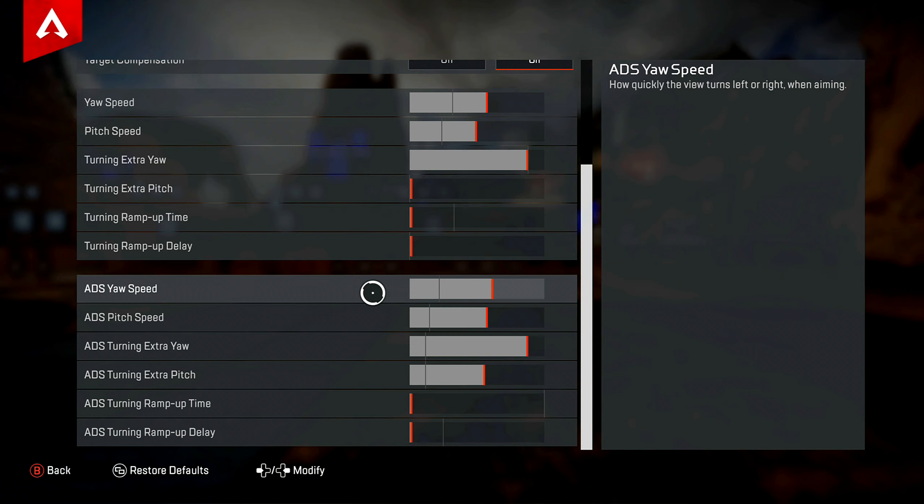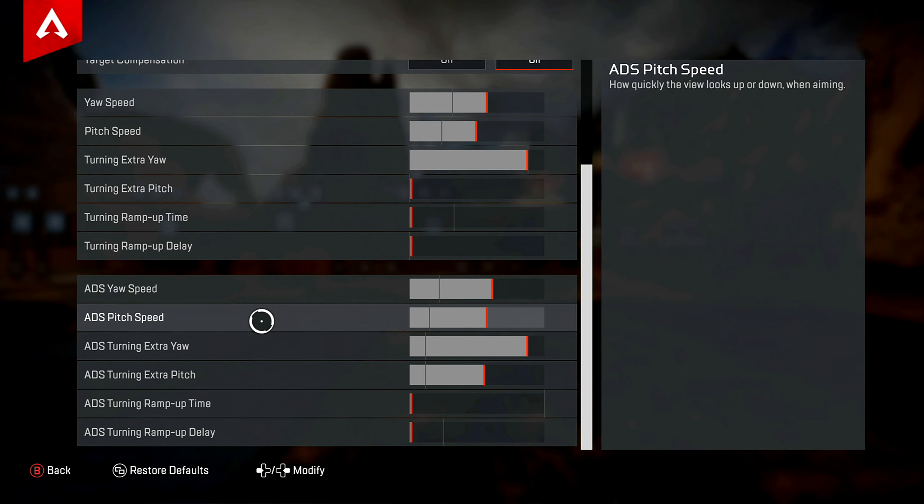Now let's get to the ADS, because the ADS is where it felt just amazing — where I was able to enter aim assist without feeling that sticky, ugly feeling that a lot of people who don't like aim assist have trouble with. On the ADS yaw speed, it's gonna be 20 clicks from behind the line.